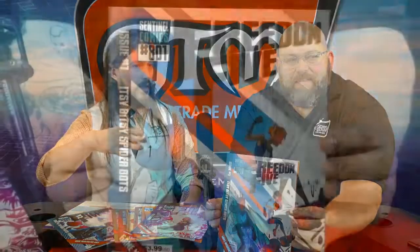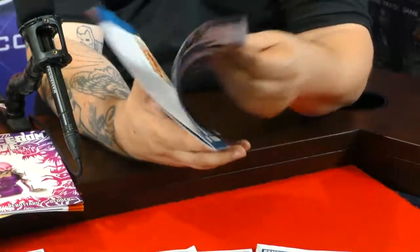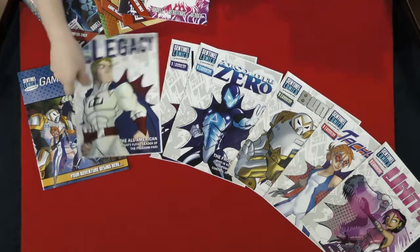Each of these issues has a bunch of cool stuff in them — they've got story, opponents, and they teach you both about what's going on in the world of Sentinel Comics, but also how to GM and how to play the game. These little taglines on the front of the character sheets tell you really everything you need to know about the characters, and if you've got more questions, the back of the character booklets have a whole story about them.